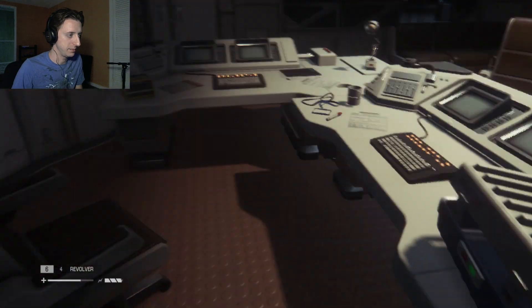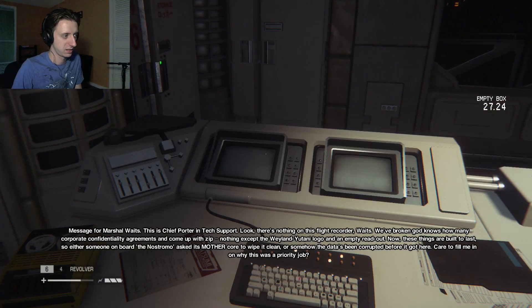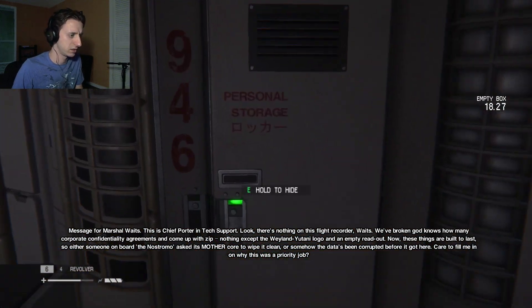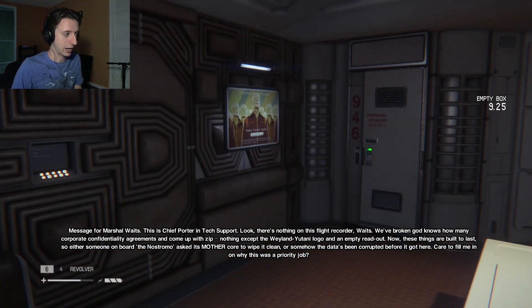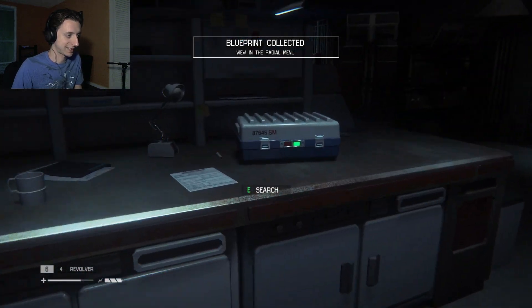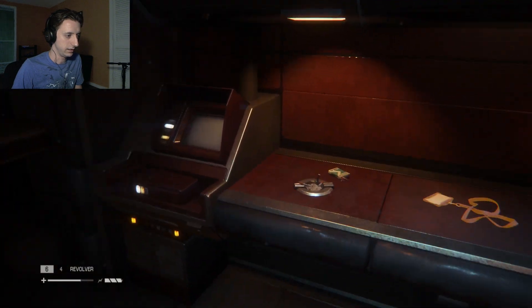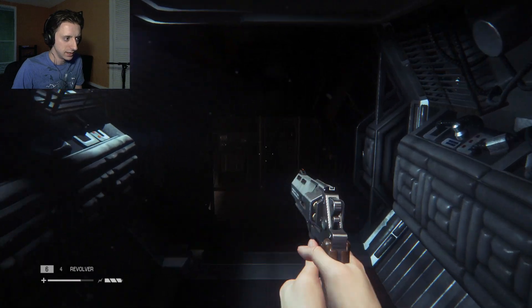A locker to hide in, some empty box, and an ID tag — which is a collectible, doesn't really have any bearing on gameplay. Oh no — audio lock. I'm so over audio locks. Ever since Bioshock 1 did them, they're probably gonna be used forever because it's a good way to give plot without making people read — people hate reading, so they just do audio logs you can't really skip. I didn't pay attention to that at all — I know there's something about the flight recorder being empty. Smoke bomb — yes! Another ID tag. Now all I want to do is get out of here and find a save point because I've done quite a bit. There should be a save point coming up — yes, save!